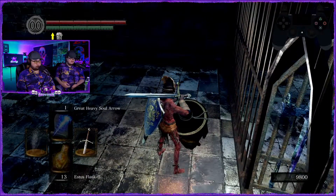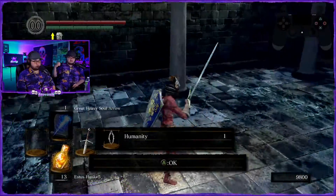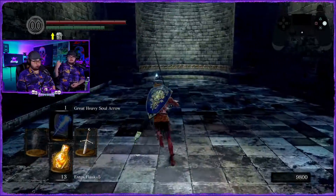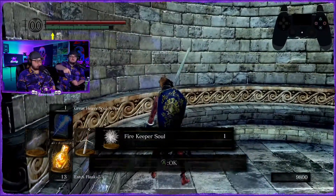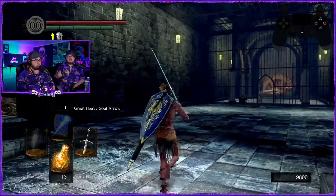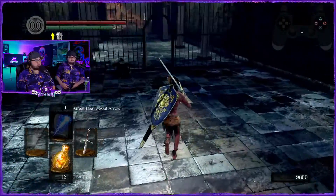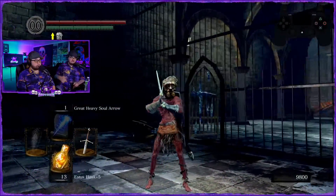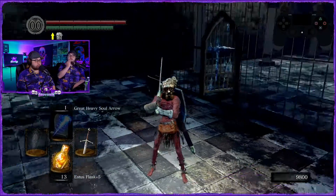I want to know what this guy's talking about. I'm thinking maybe it has something to do with going through the back side via some alternate route. I didn't realize there was a fire keeper soul back here — daggone! Nance, mark this down in the book — there's a fire keeper soul near Big Hat Logan. I completely forgot about that.